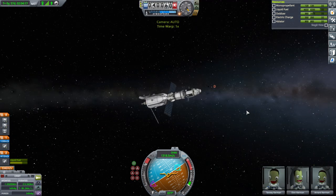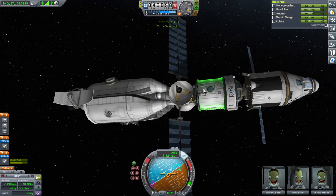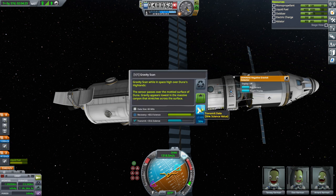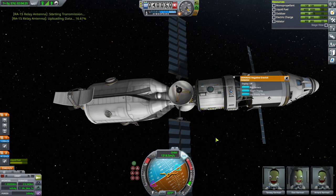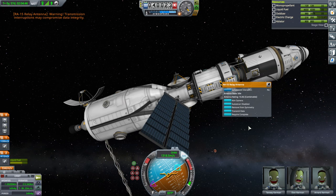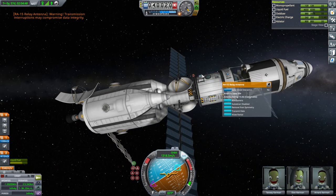We can do the Gravioli here. 33.6 science. I'm just transmitting for now. And we are running out of electric charge. Well, I guess we were on require complete and now we're on allow partial. Let's try that again.